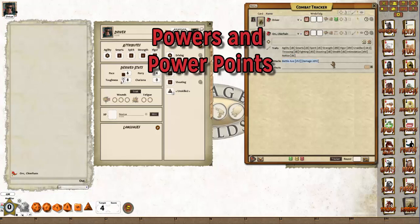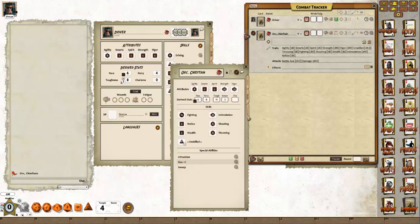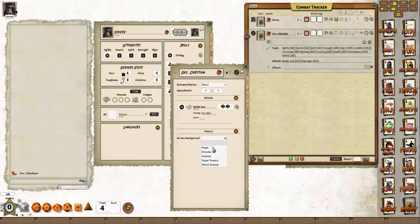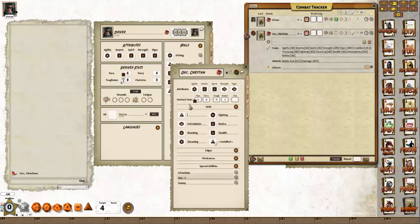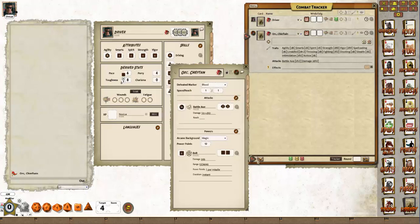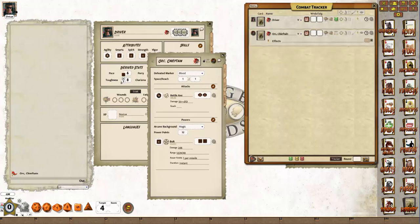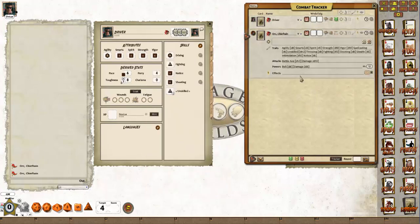Looking at the orc chieftain, we can see his traits, attacks and effects. We're going to turn this orc chieftain into a magic user. Opening the combat tab, I'll give him an arcane background of magic and 12 power points, then go to skills and give him a d6 in spellcasting, then go to powers and drop bolt onto his sheet. Because he's already in the combat tracker, I'll remove that version and bring in the new magic-using version. Clicking on him now, you can see his powers are listed on the combat tracker along with his current power points, so as you cast powers you can reduce the power point total to track how many power points your NPCs have left.